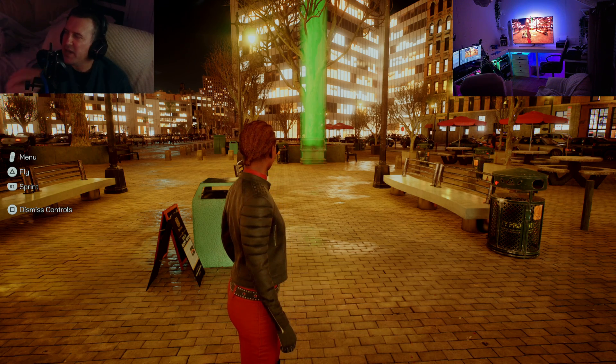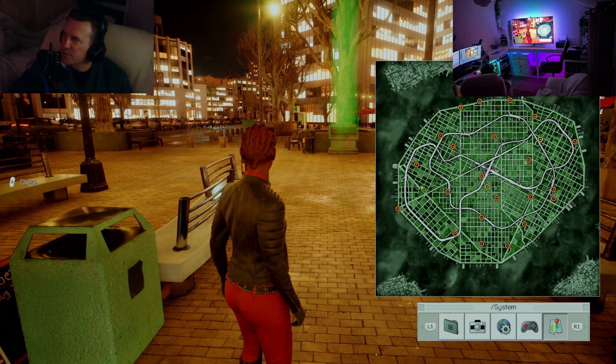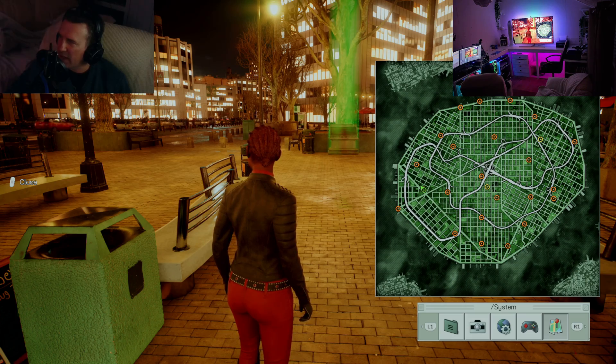Alright guys, just a quick one. On the Matrix demo, you can actually enable night mode. If I just bring up the map here, it's quite hard to see, but I'm on one of the yellow dots. There's three yellow dots throughout the city, so just fly to one of the yellow dots.